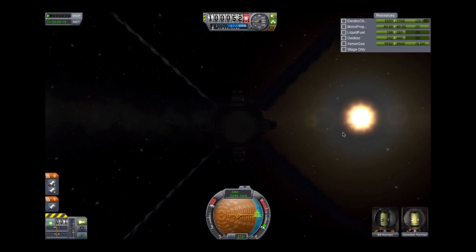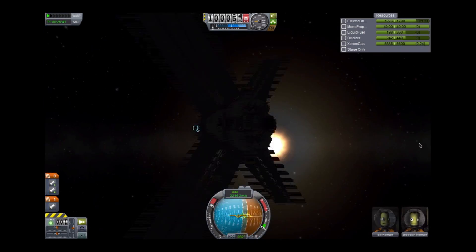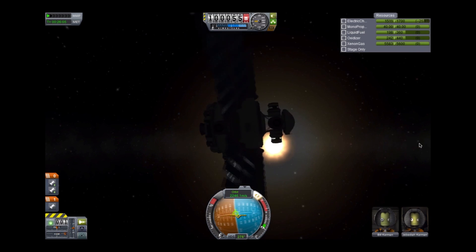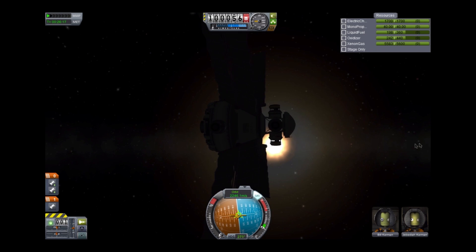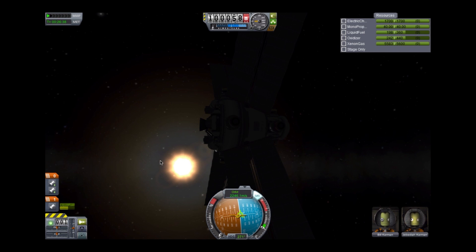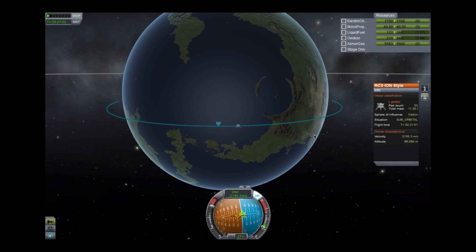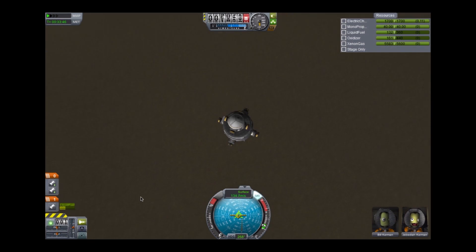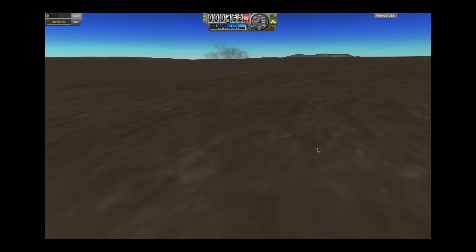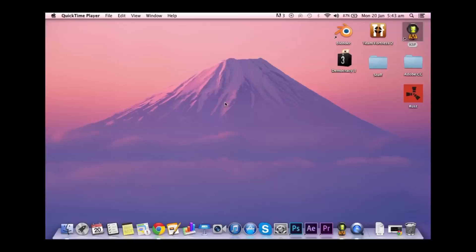Very good, very wonderful. Jebediah and Bill seem to love it — basically a rave for them, they're just partying. And of course we have to slow down, stop, and de-orbit. I just let them drift peacefully to their inevitable doom. No — I was actually trying to save them here. I forgot I didn't put parachutes on it. I wanted to stop, but I just did my braking burn way too late.